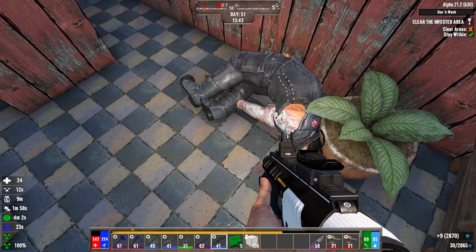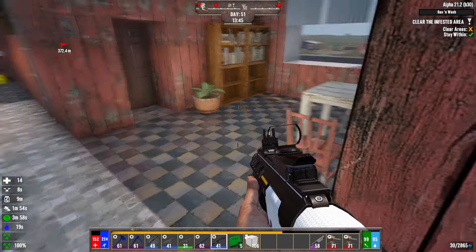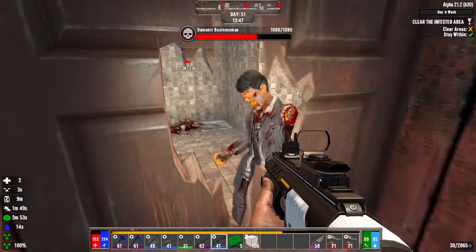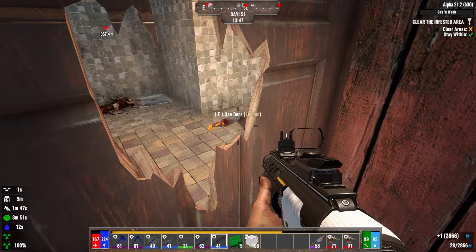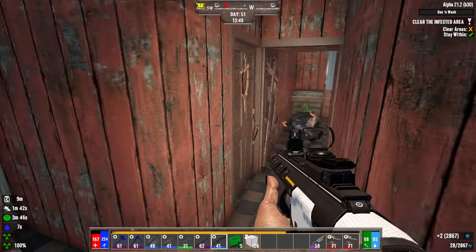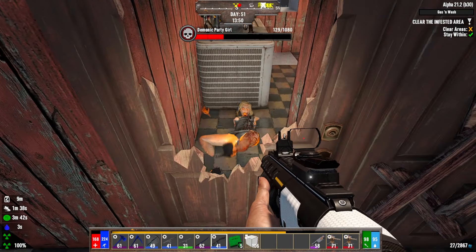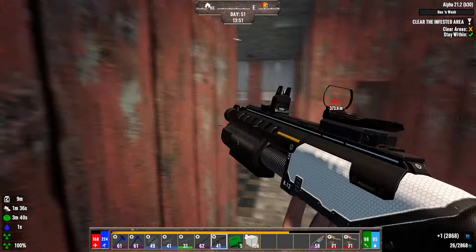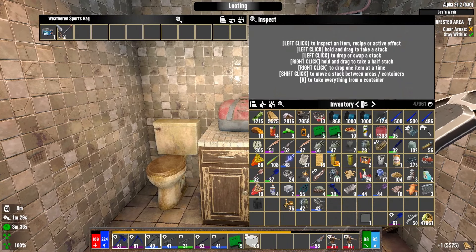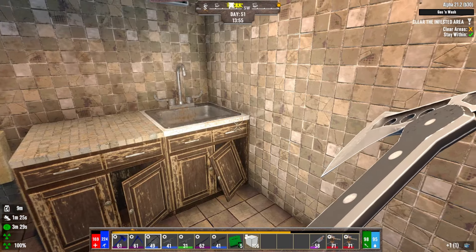Once again, Poppy gets smacked in the back of the head by a zombie she thought was dead. Okay, everyone's breaking out! I see you — you're not dead. You are now. Party girl. Is there anything going on in here that we care about? Not the level two pipe baton — no! How dare you? I'm offended.